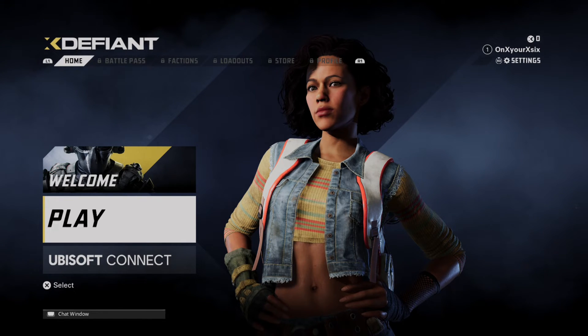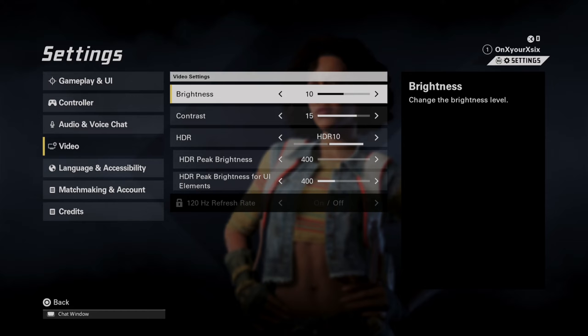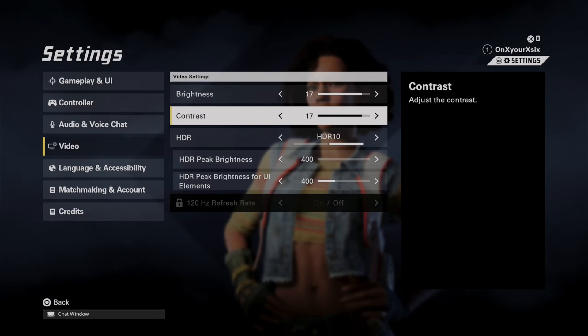So you can change the video settings really easy. I'm just on the home screen here — if I press R3 and then scroll on down to Video, you can see I have an option to adjust the brightness. So I might just make this a little bit brighter right away, and then we have the contrast.